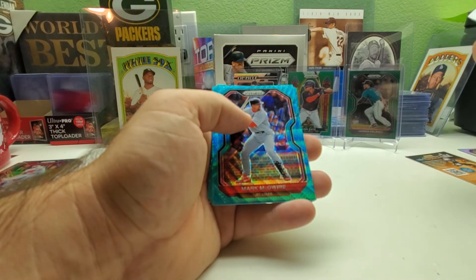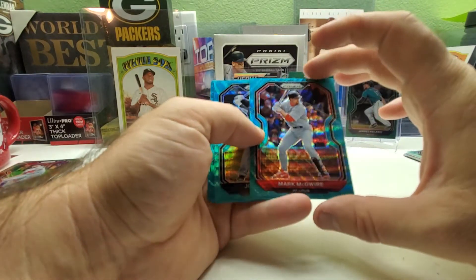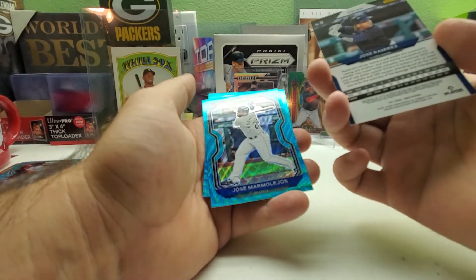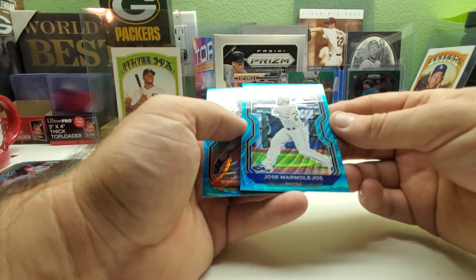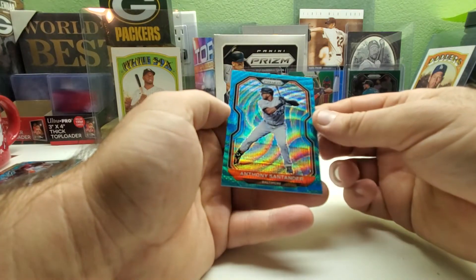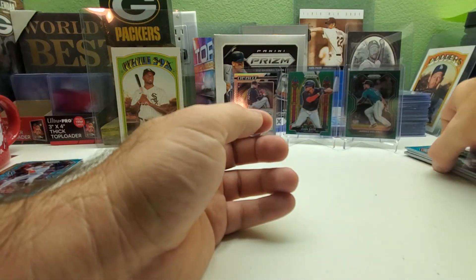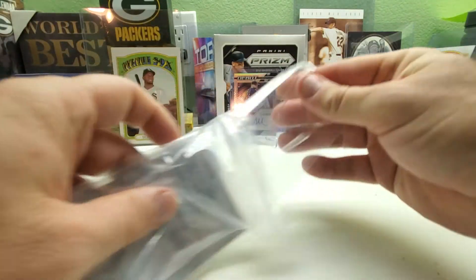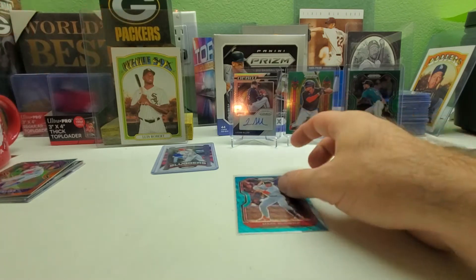The blues are not numbered either. Now the teal wave parallels: a Mark McGwire for my PC, Jose Ramirez, Jose Abreu rookie card — also non-numbered but very nice looking — and an Anthony Sanders. There you have it, some nice looking cards. I do like these teal wave ones, they look really nice.